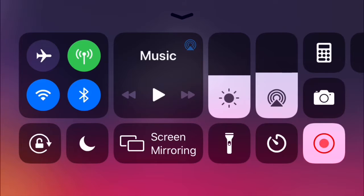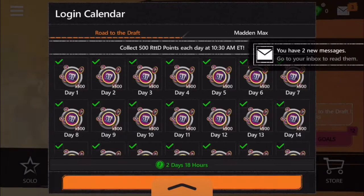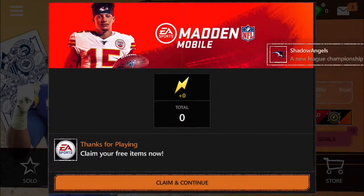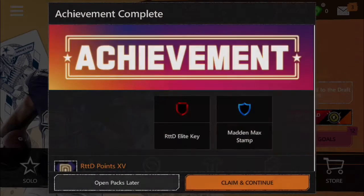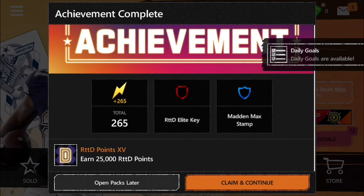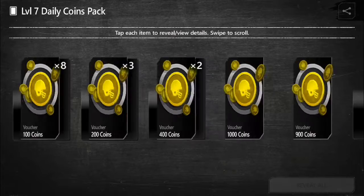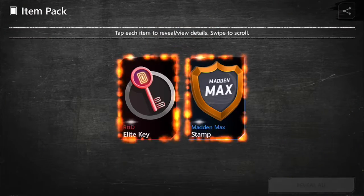Yo guys, what's up? It's Bengal here back for another video. Today I'm starting a new series — I'm doing the road to 100 overall. I'm a 96 right now, so I'm just going to be grinding. I have no money spent. We have some Mad Max stuff to do and then some Coin Packs. I'm going to try to get to 100 overall without spending any money, if I can.